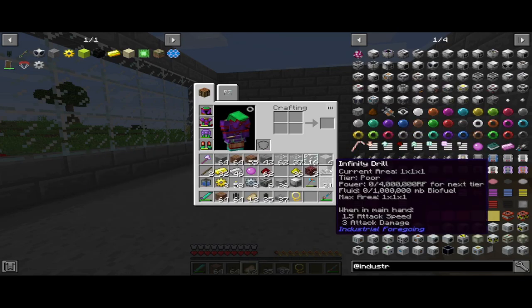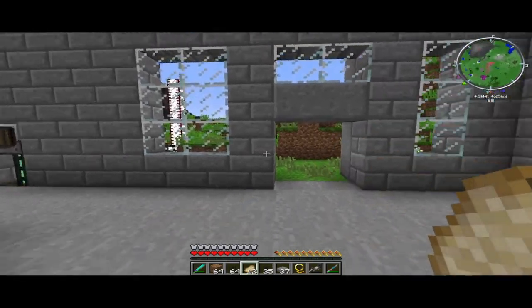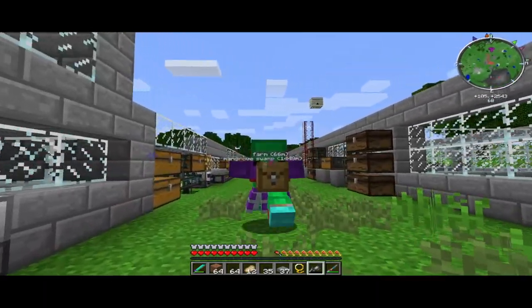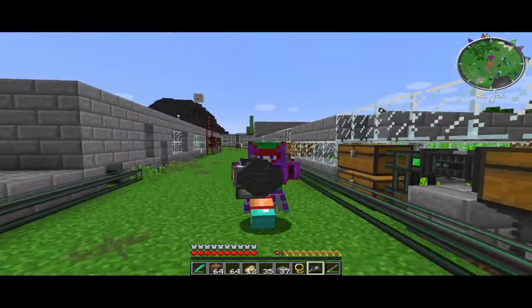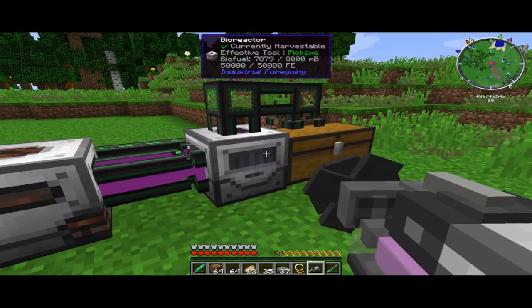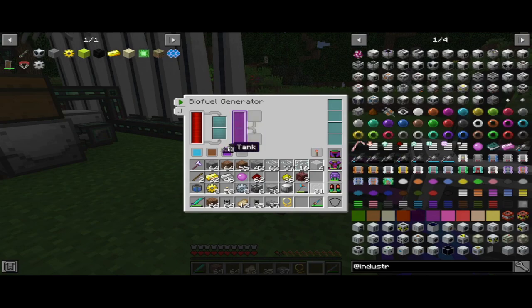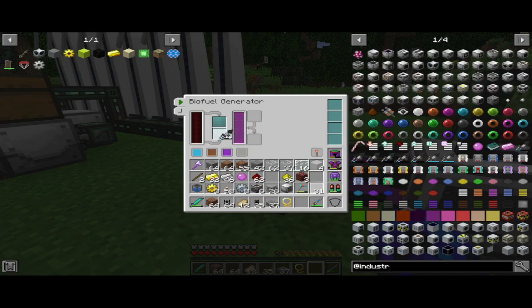I also built the infinity drill - hence why we needed the pink slime ingots. That was a heavy build but I finally got it done. Heading over to our main area, we've created our biofuel generator and bioreactor, which is collecting loads of tree material. We can actually start powering this generator all the way up - it uses a lot, but we can utilize it.